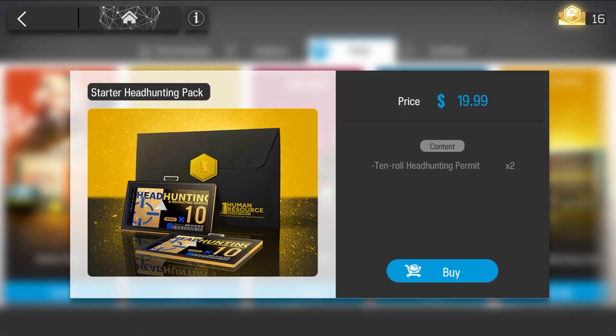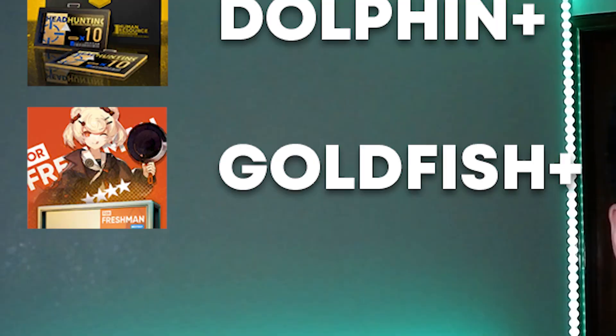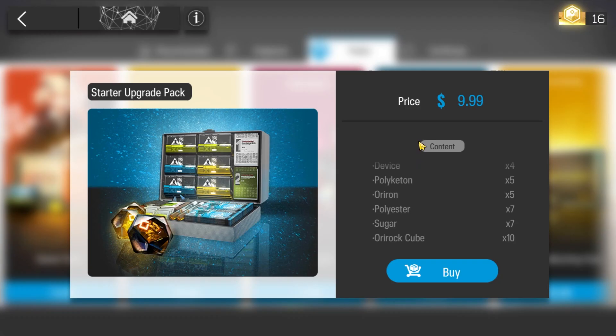Quick thoughts on every other item. Starter headhunting pack: very valuable, gives you two ten-pulls for $20, very worth it. Gummy starter pack: gives you Gummy the 4-star healing defender, LMD, some XP cards, and one headhunting permit — super worth it. If you plan to spend any money on Arknights, pick it up — literally a dollar. Starter upgrade pack: for $10, you get 13 OP, 40,000 LMD, a good batch of XP tickets and other items. The OP ratio is worse than most other options, but it has a lot of valuable resources, so this is a good buy.